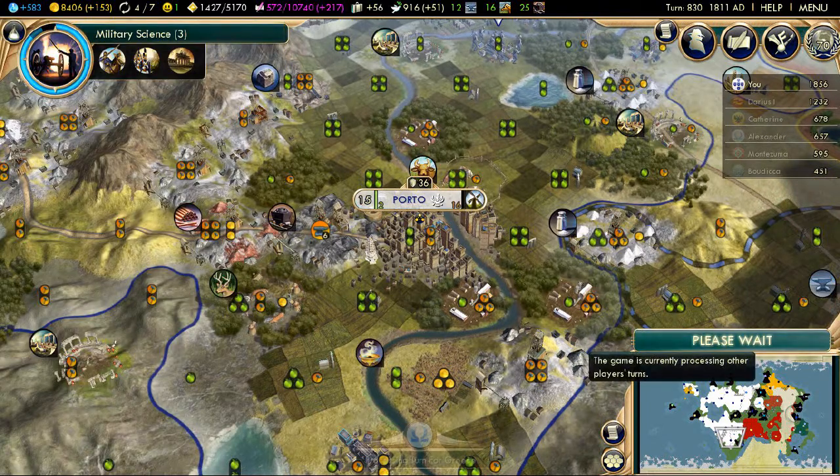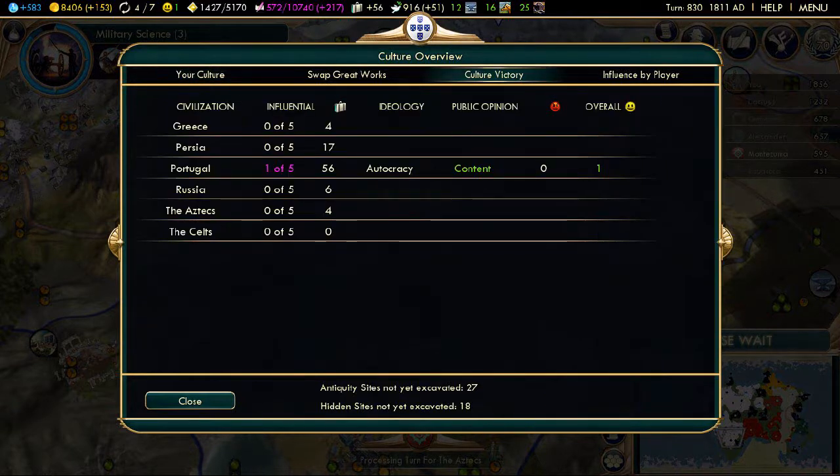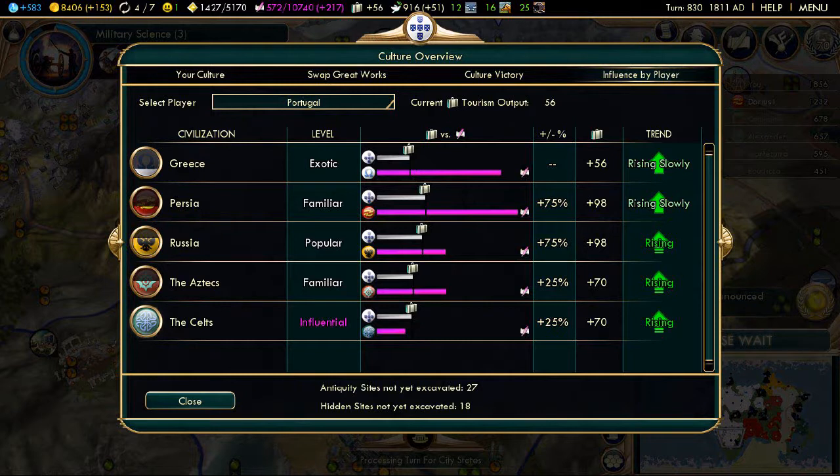We completed the factory there. I think we might actually end up accidentally winning culturally, which tends to happen quite a lot. We're already influential over the Celts, and we are really catching up on the Aztecs and the Russians.